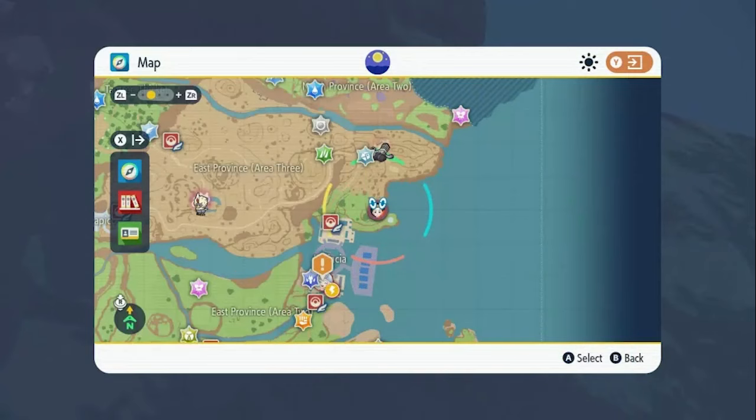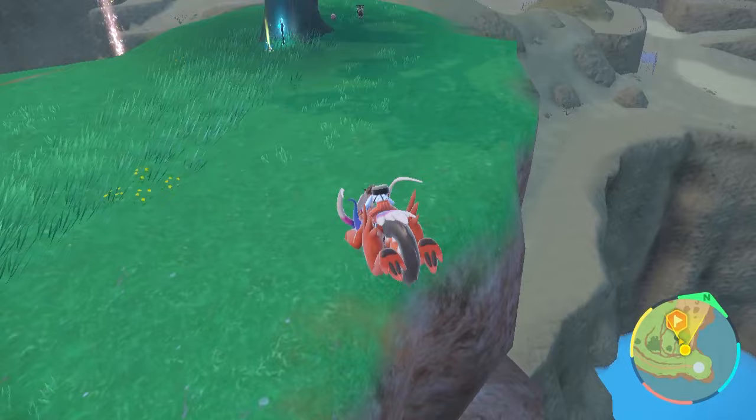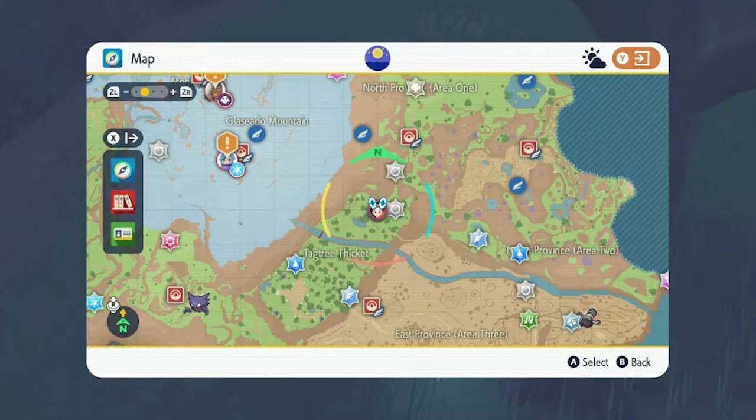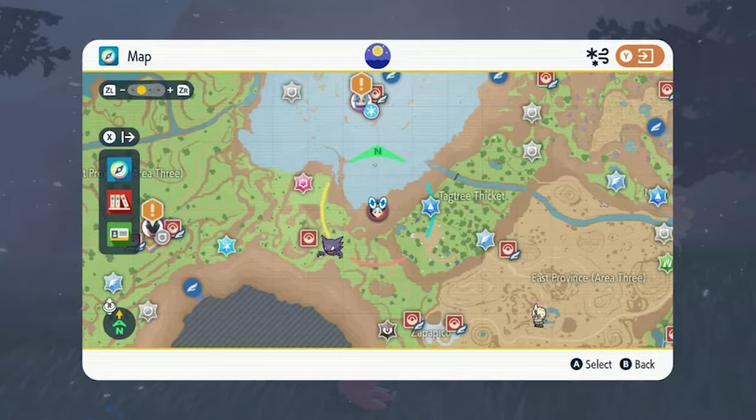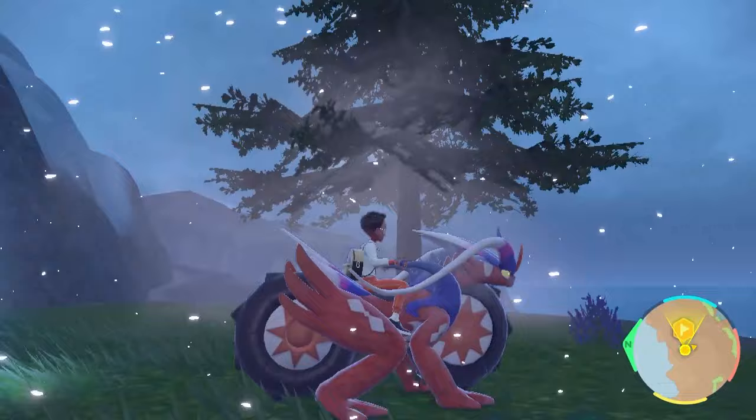Keep going south along the wall, then when you reach the marked area, jump down to a small patch of ruins hugging the southeast cliff edge — stake number four is in the ruins. Next, head to the lighthouse northeast of Levincia; just northwest of that is a raised cliff overlooking it, with stake number five jutting out. For stake number six, head to the north of Tagtree Thicket — back against the cliff is a raised plateau. Stake number seven is on a tiny patch of grass with a couple of trees on the section of brown cliff on the descent down the mountain.